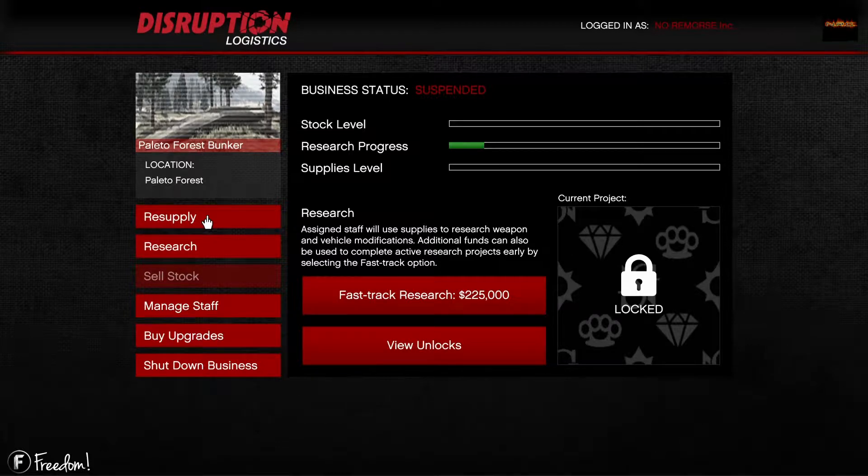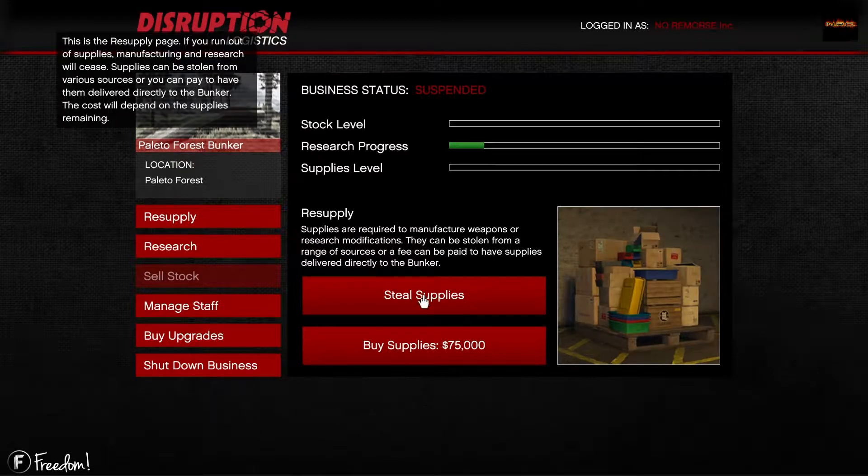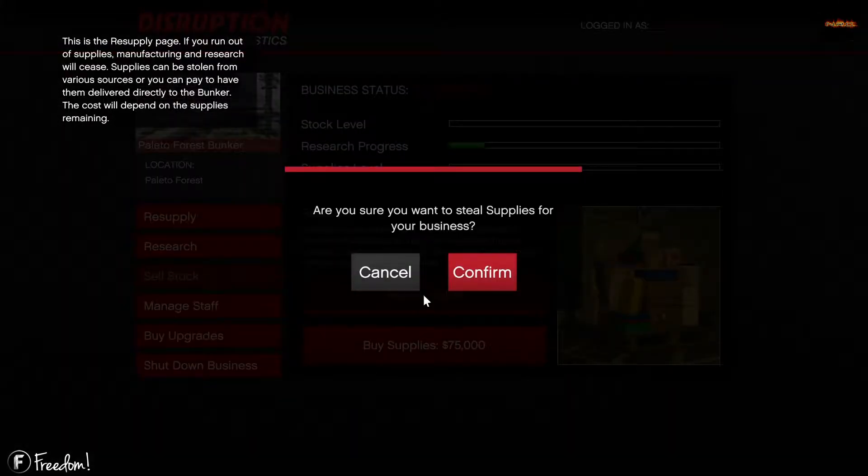Hello YouTube, this is Nori Morris, and today I'm going to be showing you guys how to do resupply missions for your bunkers on GTA 5. I already did a couple of sell missions to try it out, and you're supposed to sell these around a hundred thousand to 150,000 stock level — anything higher than that you're going to be using two vehicles.